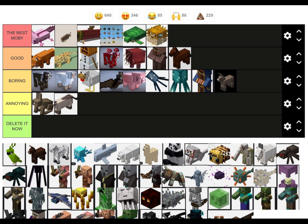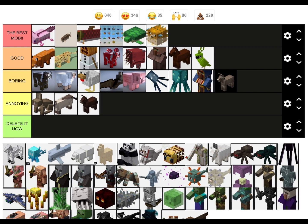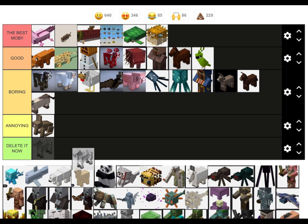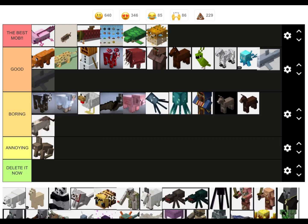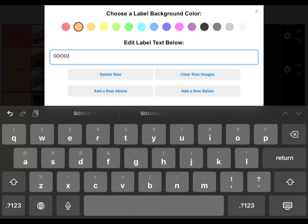The cat doesn't really do anything does it. Parrots: I like parrots. Donkey. Skeleton horse: they look cool. Ally dolphin: useful — I'm going to change it to Good slash Useful.